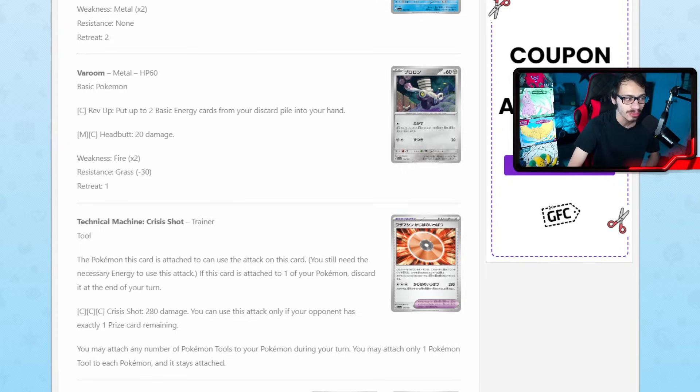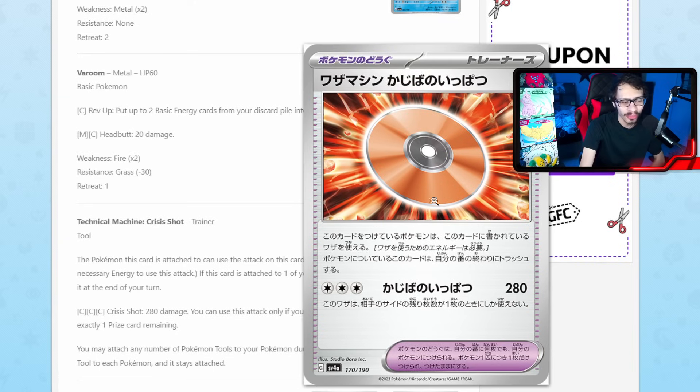Speaking of one-prizers, this could be really good in a one-prize-based deck. Something like Lost Box could probably play this. Imagine being able to use Crisis Shot with Cramorant — you don't need any energy for the Technical Machine and then you can use Crisis Shot for free. If you're only playing a one-prizer, this card would probably work better in a deck where you only have one-prize Pokémon. I don't think it's bad. I've seen some people say you could play it with Radiant Charizard because the attack cost would be lessened and you'd have another way for Charizard to do a little more damage — 280 instead of 250. The effect of doing 280 damage is not bad; 280 damage is a lot of damage. You can knock out some big stuff with that.